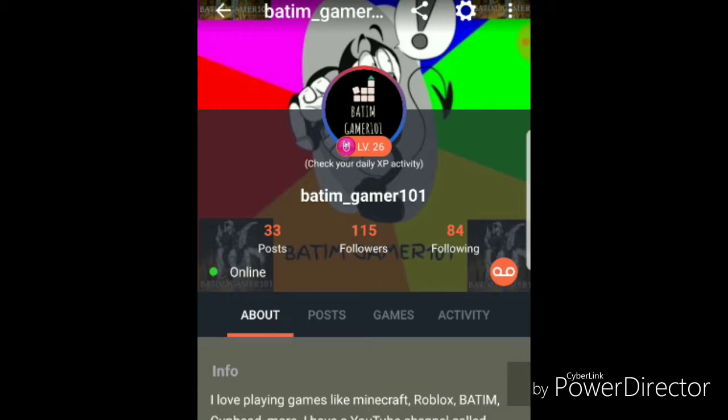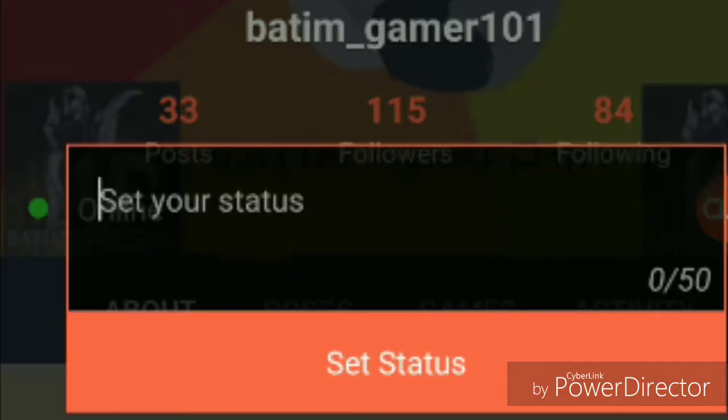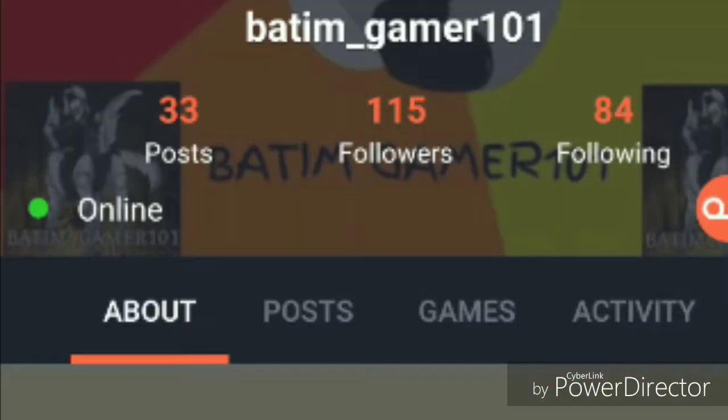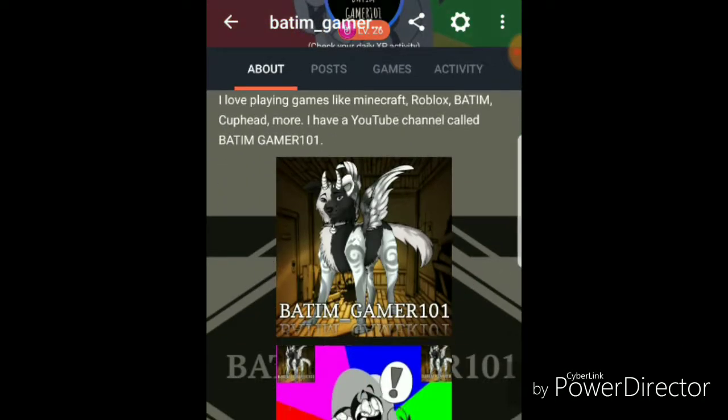And then for you to join, you would have to see them online or streaming or whatever, and then it would usually say multiplayer somewhere over here. Where my name is, where it says online, it should say — it would just be, like, join, and stuff like that.